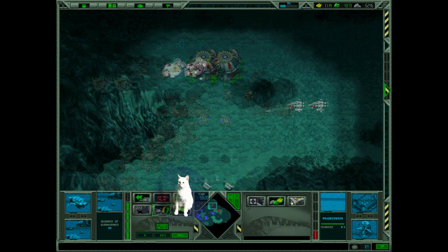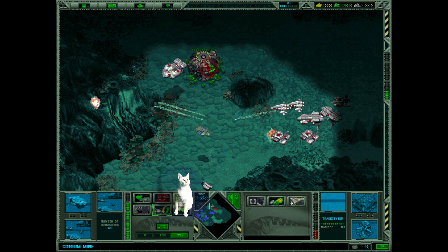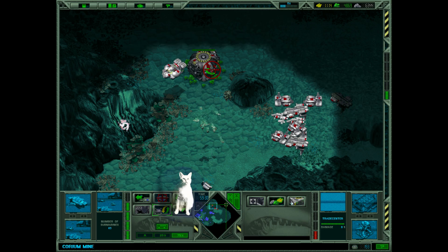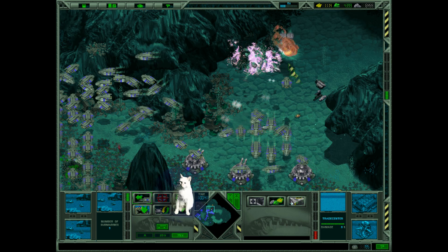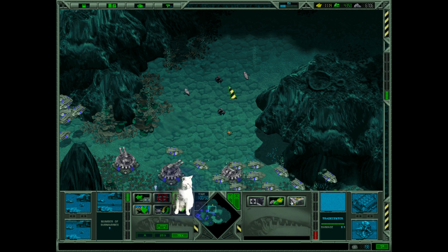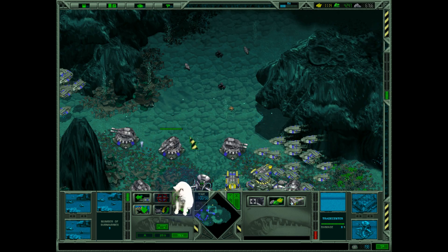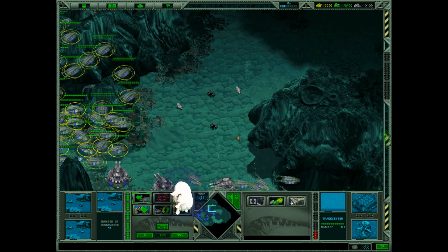Oh, it's bad. This guy is planning to use the Corium. I need to attack there faster. I think these builders want to build the turret there, but there are my turrets and they don't get them a chance. Okay, let's try.